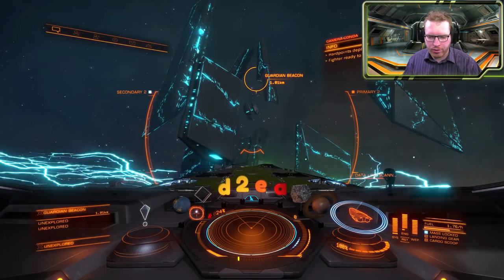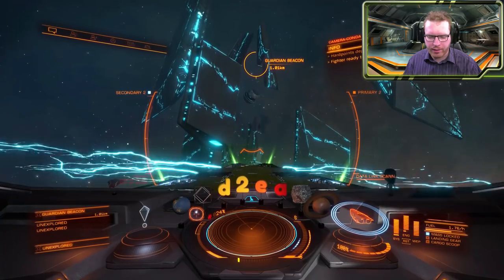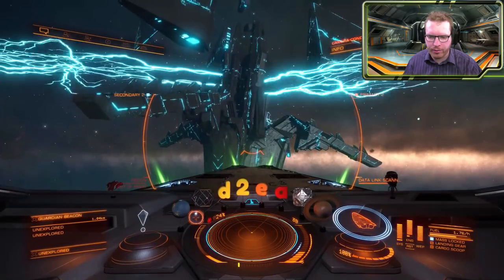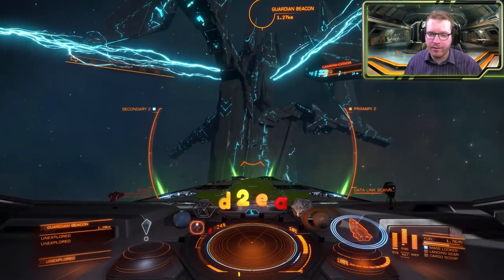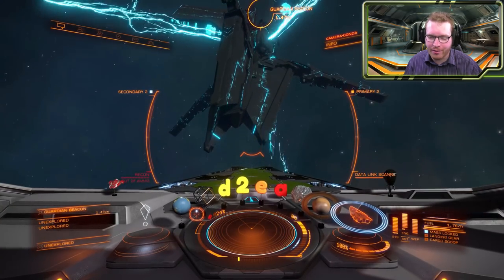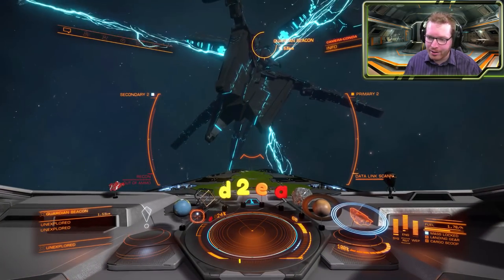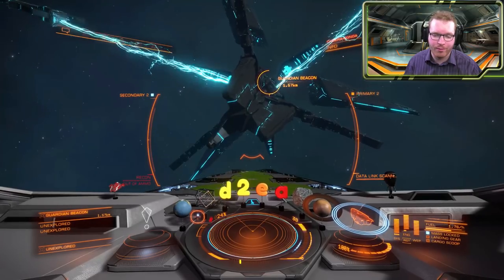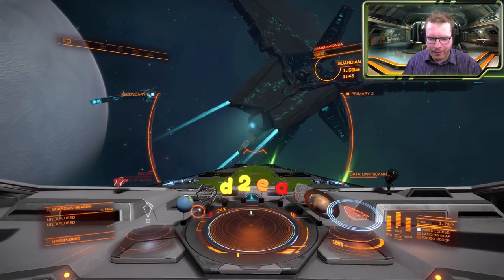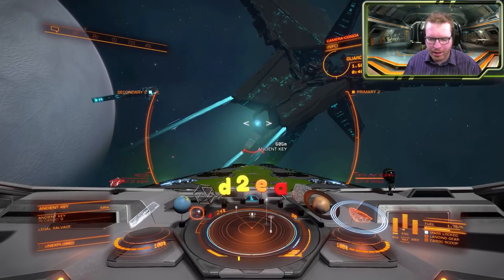There we go — it turns off. And now we need to head down to the other end of the structure, compared to where the orb is. We'll see everything begins to fold back in. I really must give some credit to the Frontier graphical team — they do look really, really awesome. Boom! And there you have it — from the bottom spawns an ancient key.